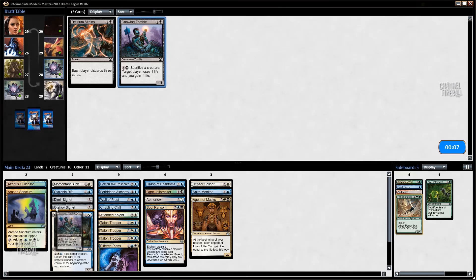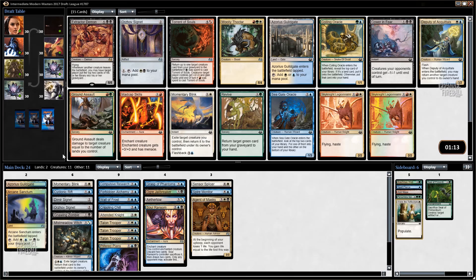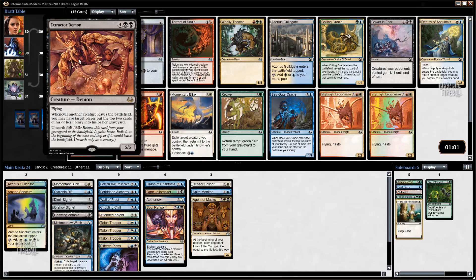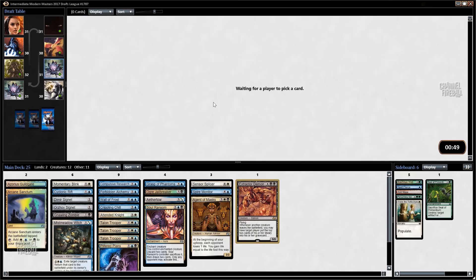We could take the Skydent Legionnaire and splash it off the Arid Mesa. Actually I like Gnawing Zombie - not because it's super exciting, but being a 1/3 is pretty relevant in this format. It blocks all the 3/1s and the 2/2s. Now we need some Mist Ravens and some Dinrova Horrors - can we get those? I will take an Extractor Demon - that guy is good. I hate passing an Orzhov Signet but two signets is nice, and Extractor Demon is pretty ridiculous. He's just a 5/5 flyer - nothing else really needs to be said.